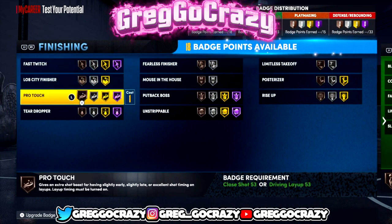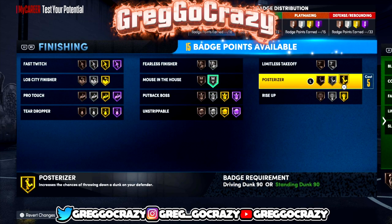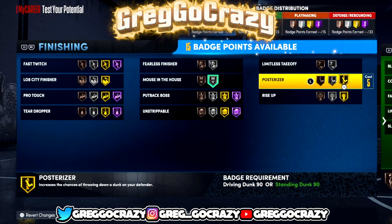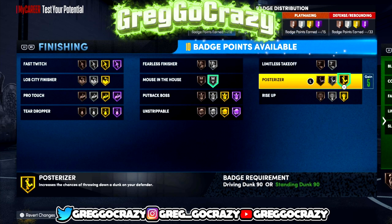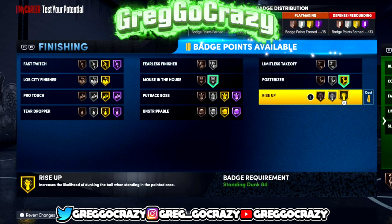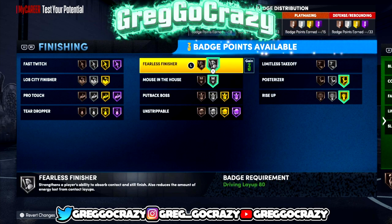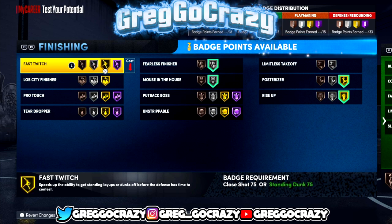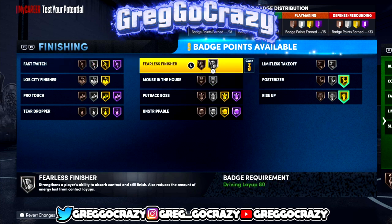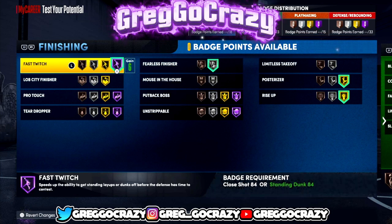For the badges — these aren't official but so far these are the badges I would give him. I'd give him Silver Mouse in the House, Gold Posterizer, and Gold Riser for sure so you can dunk on people. I also gave him Silver Filthy Finisher and Hall of Fame Fast Twitch.